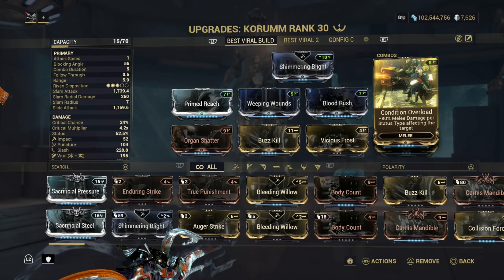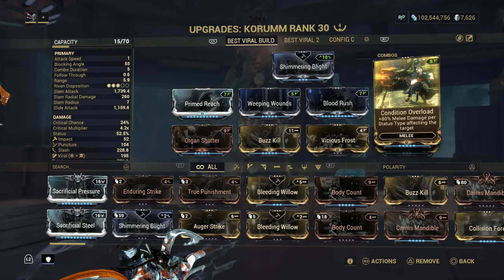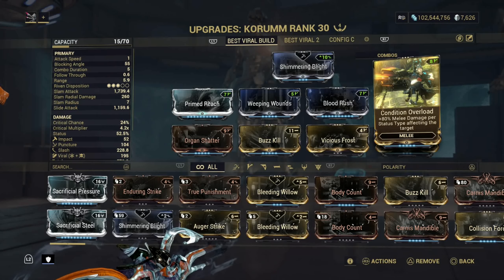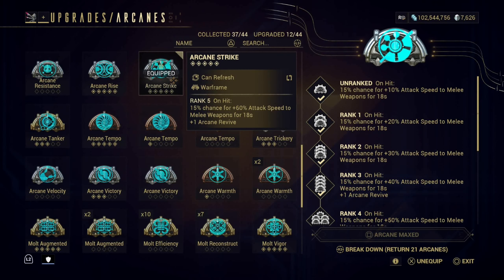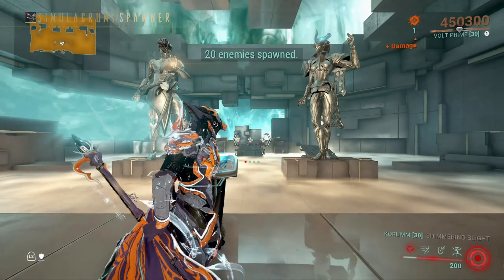Violent Scourge is at max rank. Condition Overload is going to do really good damage for our build — status types affecting the target very well. You might wonder why I don't have Berserker Fury on — it's because I don't need it. Arcane Strike at rank 5 gives 15% chance on hit for 6% attack speed to two melee weapons for 18 seconds. So you really don't need Berserker Fury; this just makes your build even better.